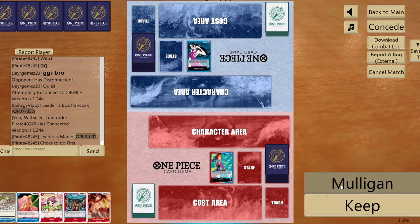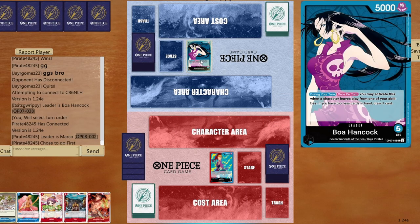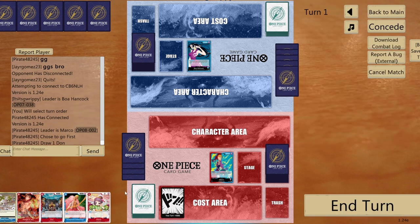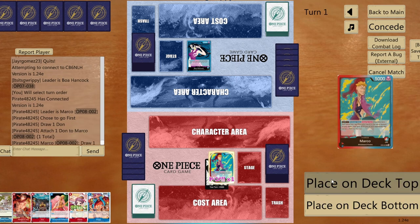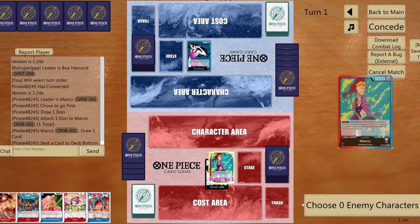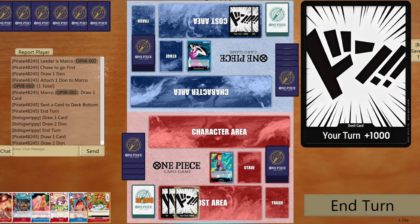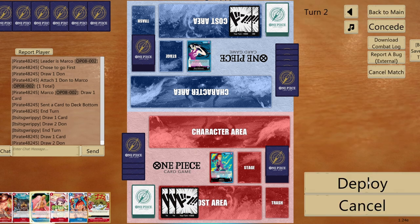Playing against Boa Hancock. Hand looks good with a solid curve for upcoming turns. Draw one card, place Gravity Blade at the bottom since the 7-cost Newgate can pop most opponent bodies anyway. Opponent has plenty of removals but we'll deal with it.